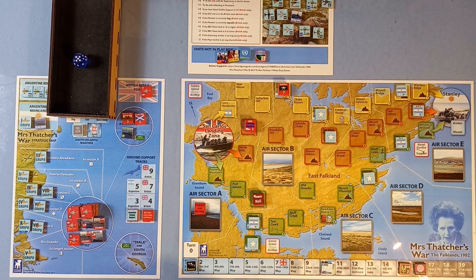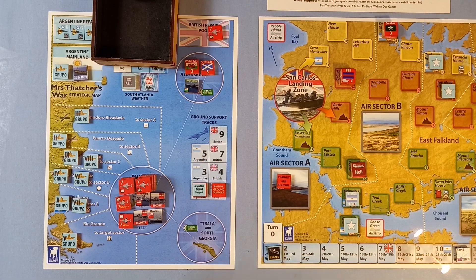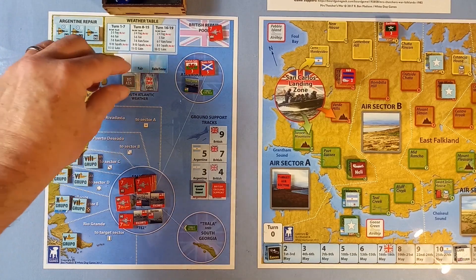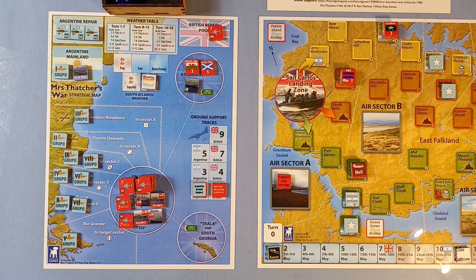There's nothing to put back in the air scramble, so it's the end of the turn. We move up to turn 11. Rolling for the weather — crikey. Gales. We skip a turn, and this goes to turn 12.